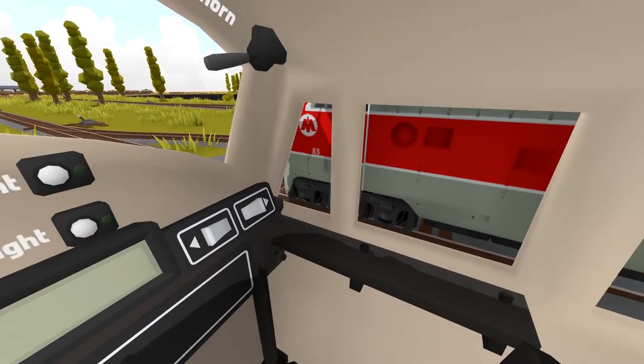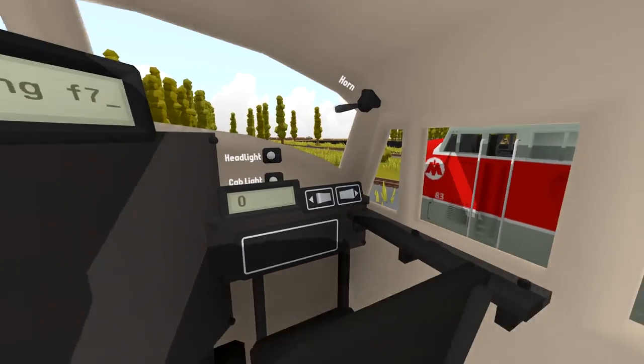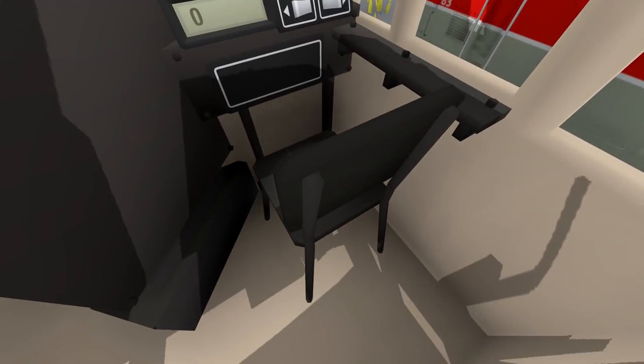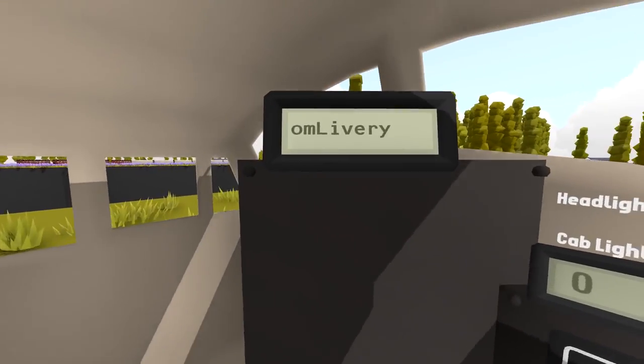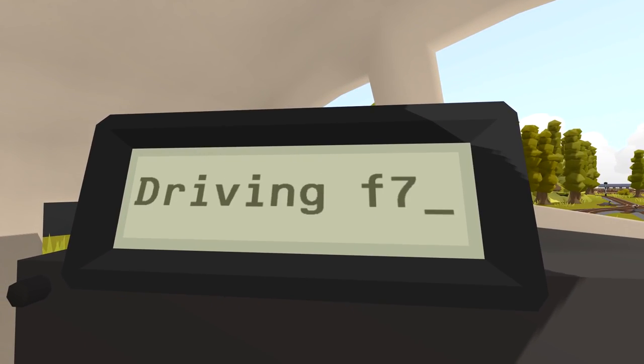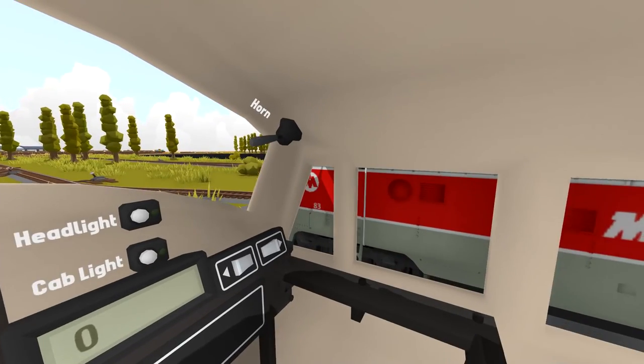All righty, is everybody ready? Oh man, it looks so good when you're inside of here. I know there's no detail around there, but there isn't in all of these trains. The detail that is in this one - we do have a chair, we do have a little armrest kind of table thing on the side, and we do have this big monitor right here which says driving F7 C-U-S-T-O-M livery. Nice.